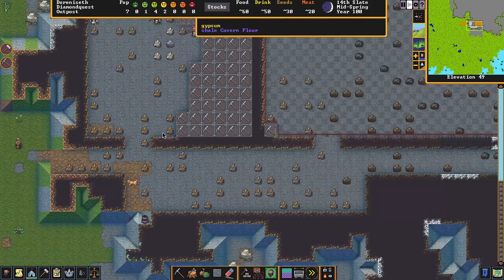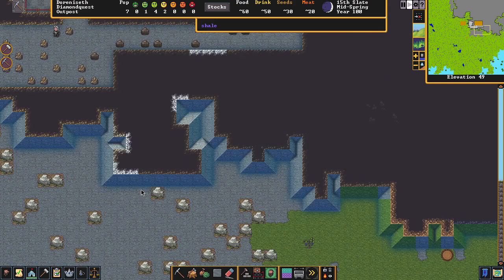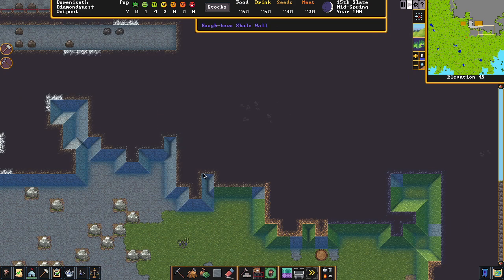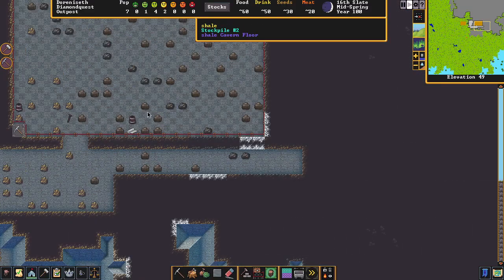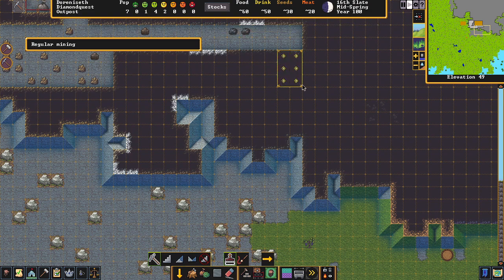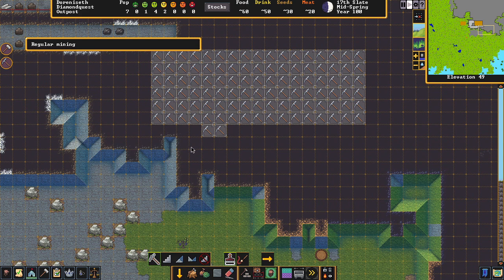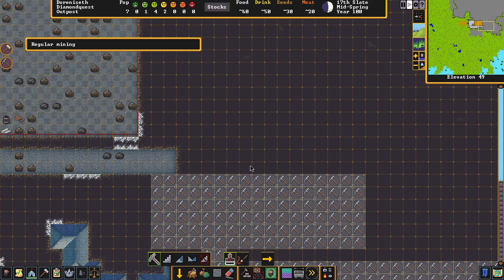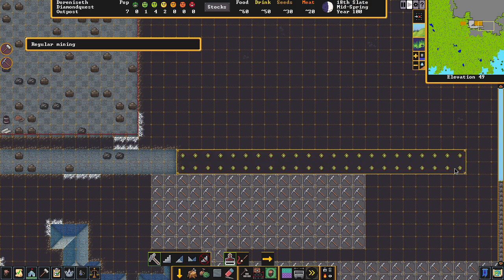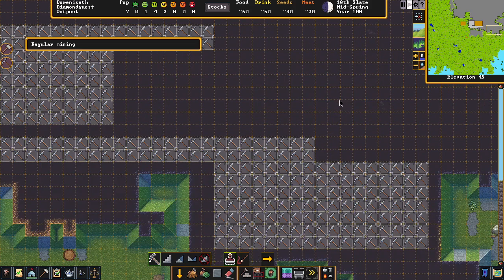We're going to need to find mud for an indoor farm. Let's just do some bigger areas here — I usually just start mining away in the beginning to see what I can find. They're going to keep going; we'll have a lot of stuff to store.